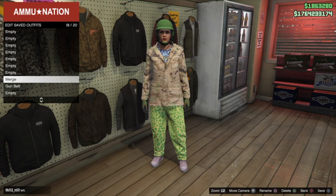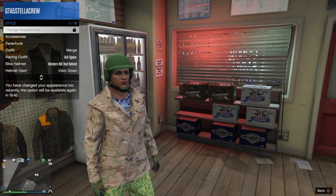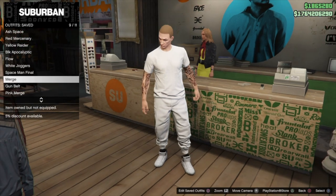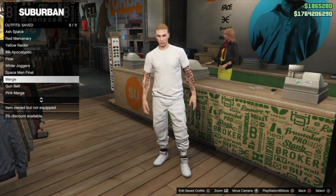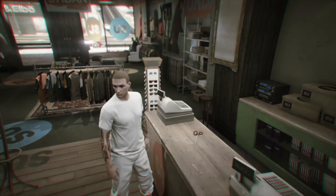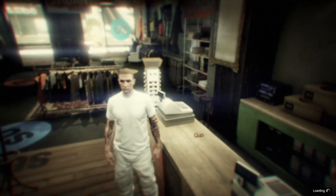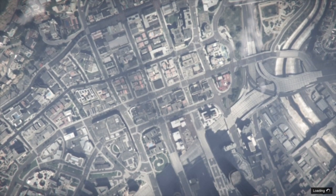Now we can do the gender swap glitch once again — unfortunately we do have to wait that 45 minutes, but we'll speed through the video. Back on the male — the merge outfit won't show up because it's all merge components. I'm going to put a default white outfit on here — white joggers and a white t-shirt — just to show you it's actually going to work. Save the outfit just below the actual merge outfit before we go into Crooked Cop. Whatever outfit you want to put the logos and gun belt onto, just save it right below the merge spot.